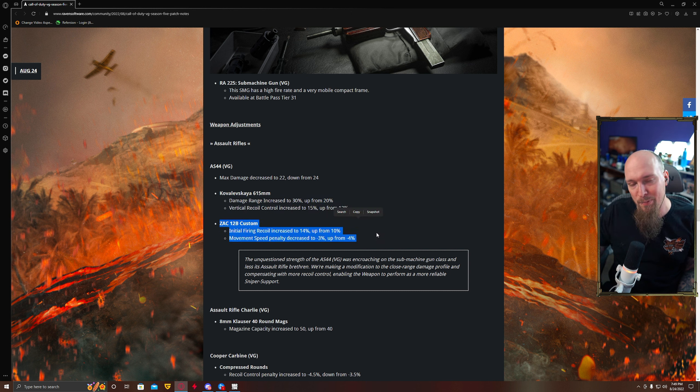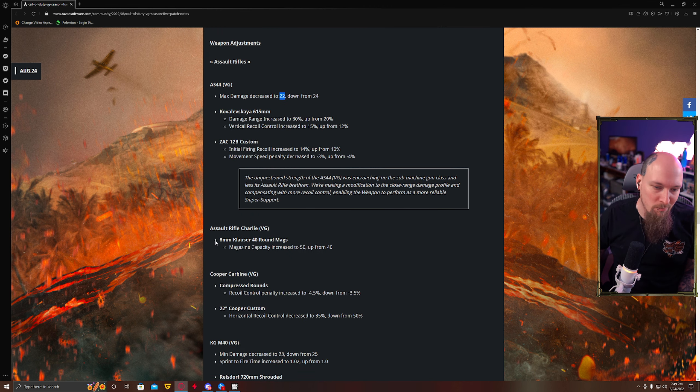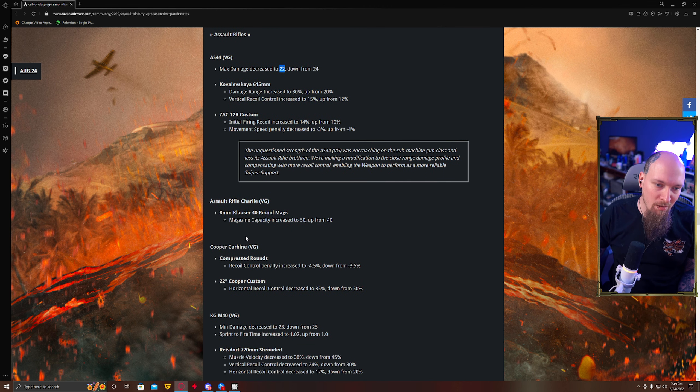The 12B in combination with the Empress Falkion actually makes the AS-44 one of the most disgustingly strong ARs for sniper support if you're going really close range. This combination is going to make for a monster. This two-damage drop is not going to make that huge of a difference — it's going to increase the bullets to kill by one. The AS-44 was encroaching on submachine gun class rather than assault rifle, so they're just trying to extend the range with the 615.